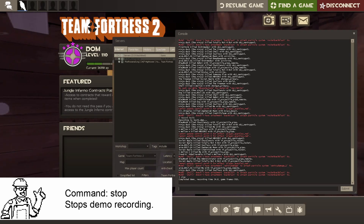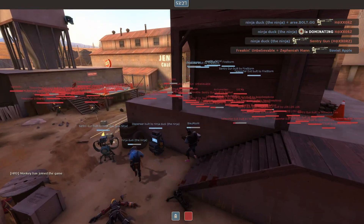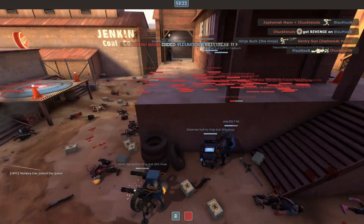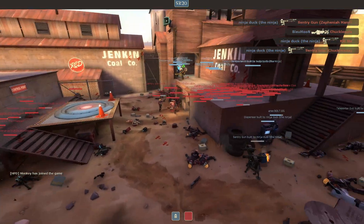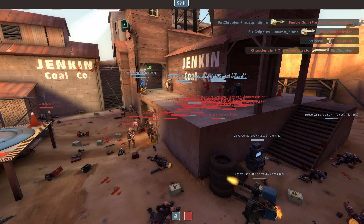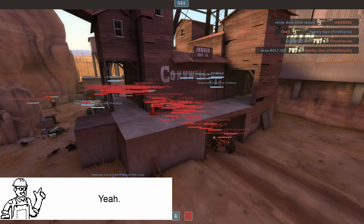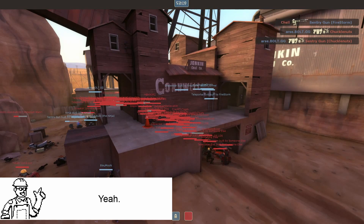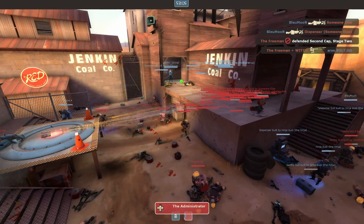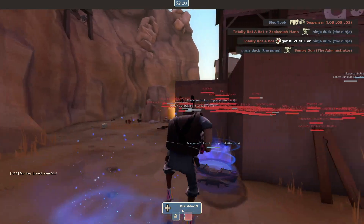Type 'stop' — literally, the command is stop. So we have that footage. That's how you get third-person footage. I'm going to dive into the whole demo thing in a moment — how to actually get that footage, because it's not actual video footage yet, right? You've recorded it in a different sense. There's also a first-person version.